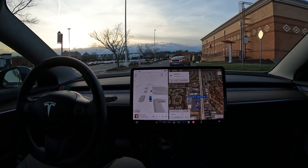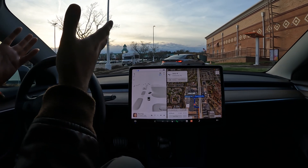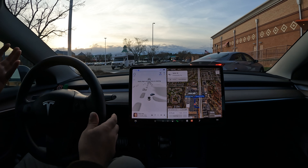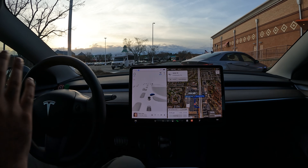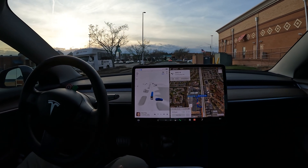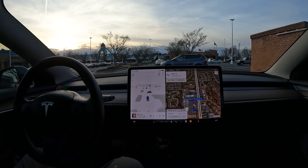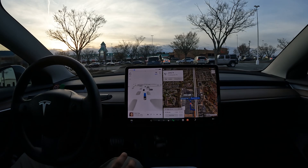Amazing job getting through all of this craziness. There's a person trying to get into the drive-through for Dunkin' Donuts but can't, and FSD is trying to figure out what they're doing — now they need to reverse, and still no takeovers in this video whatsoever. I don't know how it's going to drop me off at Chick-fil-A, so I'm just going to let it run because normally I would take over in these critical situations.